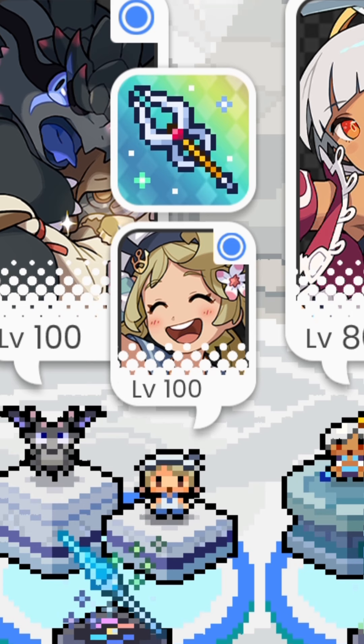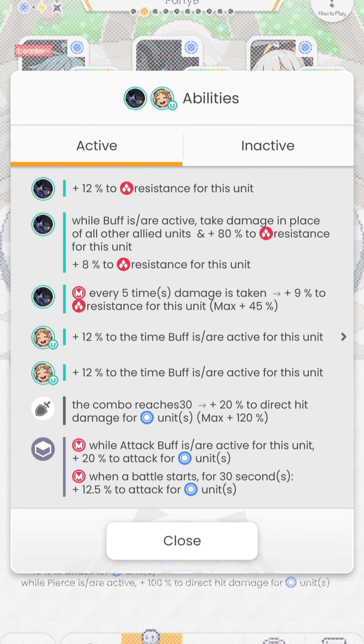Let's see what Lassie can do. Lassie's abilities one and two both add up to 24% to the time that buffs are active on this unit. It is a very selfish ability, but penetration and levitation are team-wide buffs — they share the same duration across the team. So as long as Remnith and Shioe use their skills, the total team buff duration actually increases by 24%.